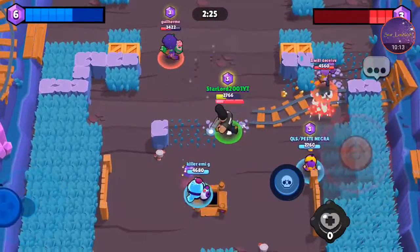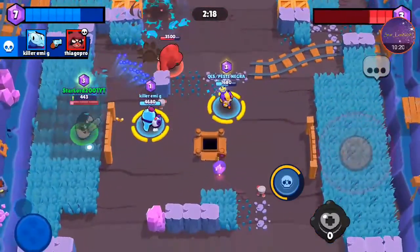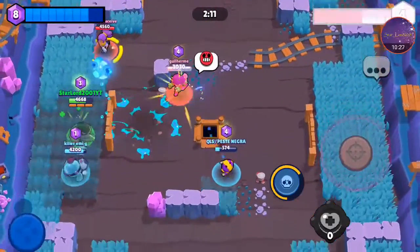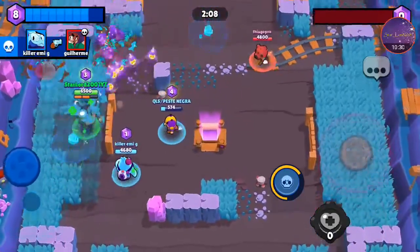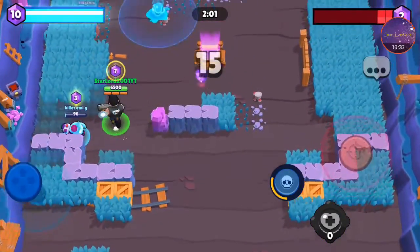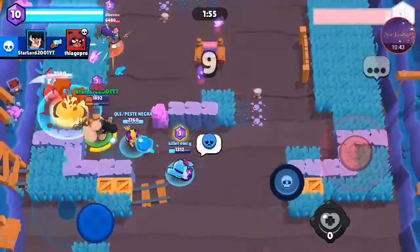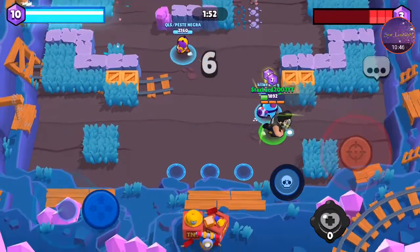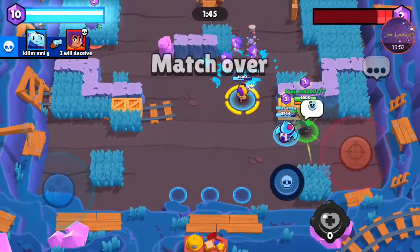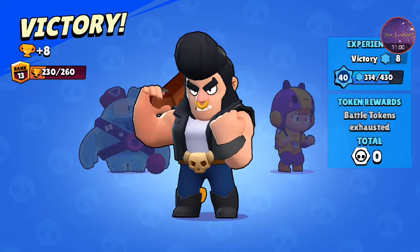We have seven gems, they have three. I want to get Rosa — I don't have any heals left, I need a passive heal now. Rosa's dead — yes! I've got seven gems, my teammates got three. We stay right here, Squeak — just two more seconds. GGs! Nice.